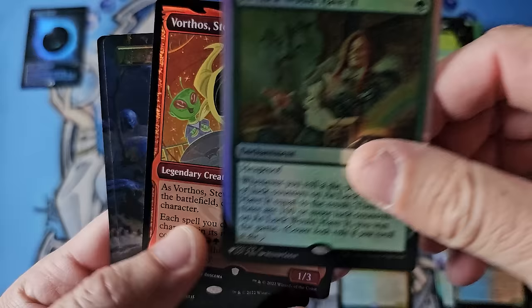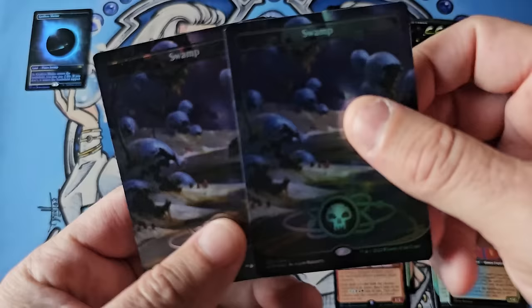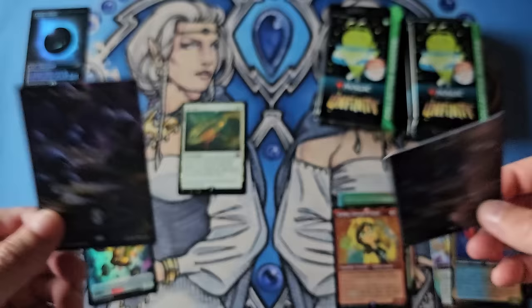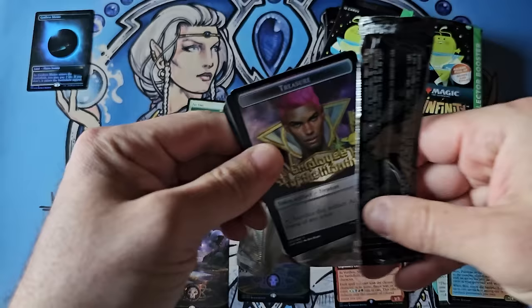The galaxy foil rares and mythics are essentially where the value is. This was not the most well-received product compared to previous unsets. In the back of the pack, this is pretty much 90% of the whole product: you have your foil full art and the foil galaxy specialty land. These foil galaxy basic lands are about $4 to $8 a piece.